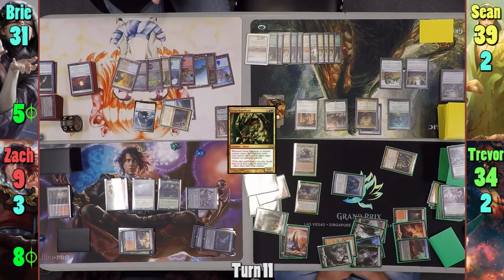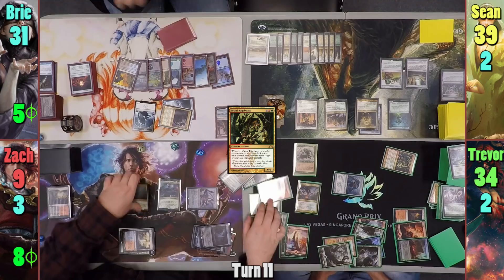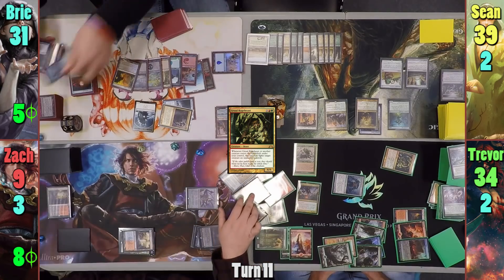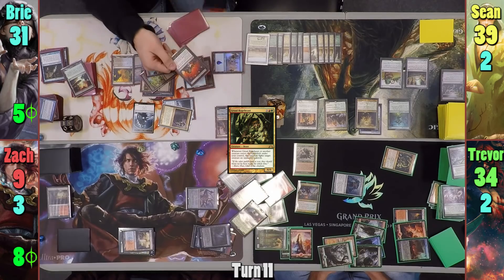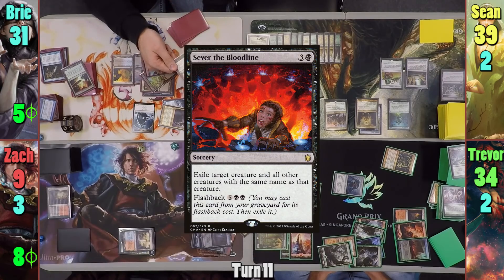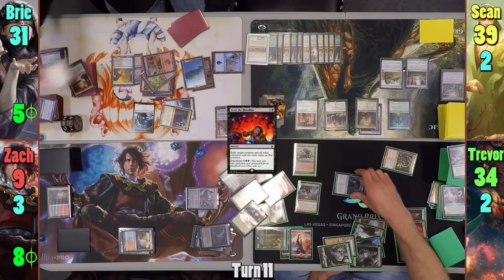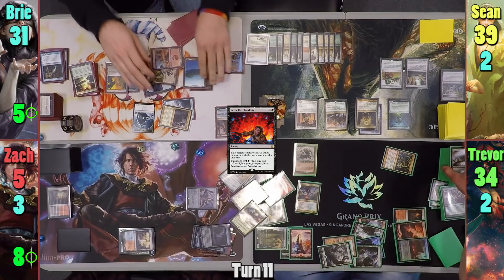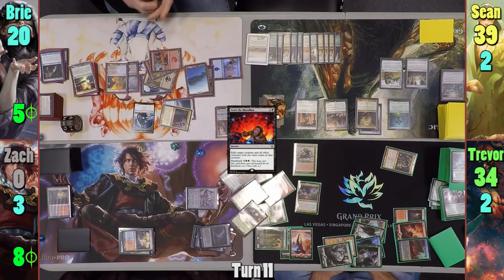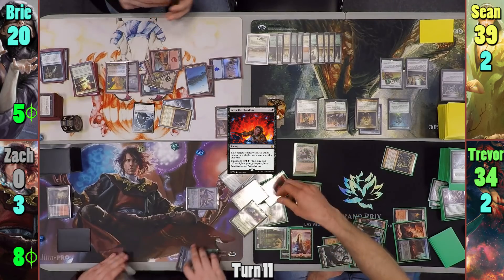Zack blocks what he can, and Bree decides to flashback Quicken, drawing a card, letting her cast a Sorcery at instant speed. That Sorcery is Sever the Bloodline — criminally underplayed — and she targets the Blightsteel. Zack takes four from the unblocked Conclave, and Trevor uses the Stalking Vengeance triggers to finish off Zack with the Soul of the Harvest damage, dealing the rest to Bree.